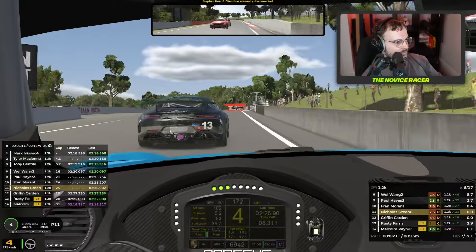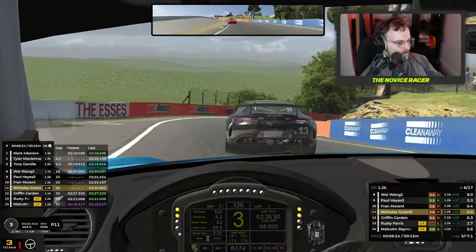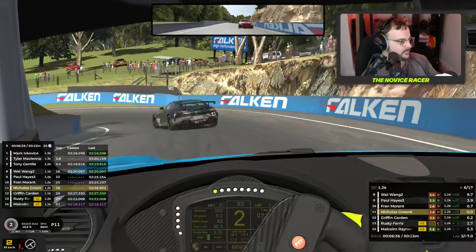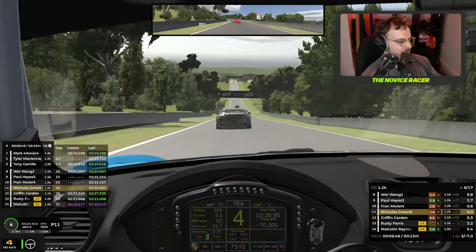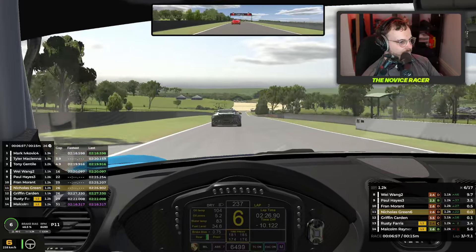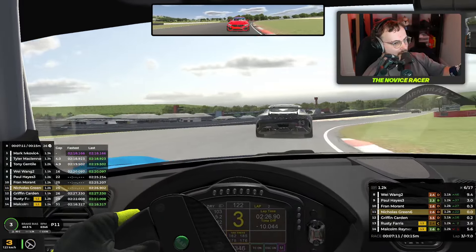BMW on our tail — defend hard, make them work for it. This is a tough section, I've got to concentrate — I'm going to be rear-ended, I can tell. That's a decent exit. On to the back straight. Griffin Carden is behind us very close as well — there's only a 0.7 gap between the guy in front and the guy behind me. Griffin's catching up to us big time. Went to cover the inside, he didn't go for it anyway, and that kind of lost me time a little bit.